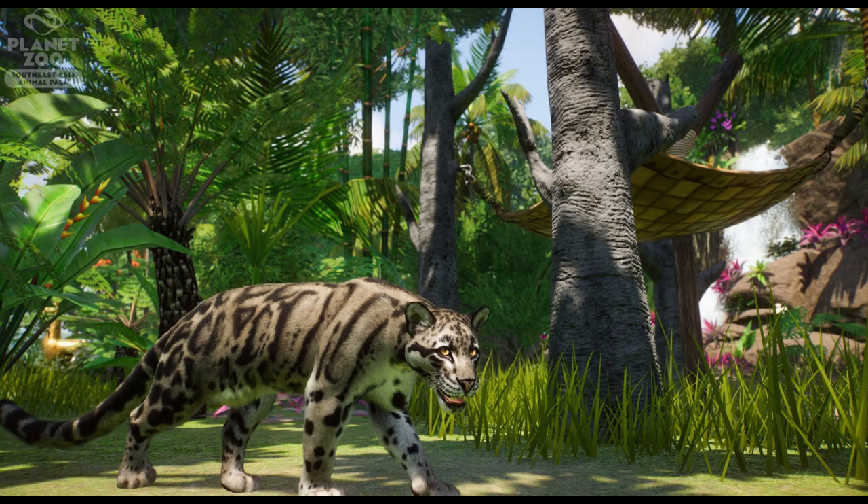The Usuri dhole is the one I'm least familiar with - in fact I had to Google it because I hadn't heard of it. It seems to be a canine of some description, and it is very beautiful looking, very unique looking as well. Very excited to have that.